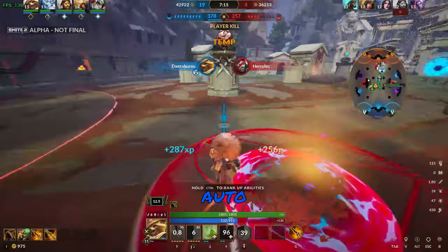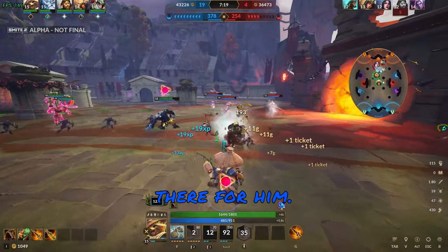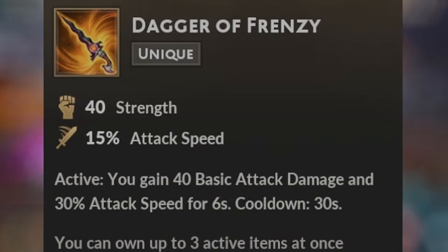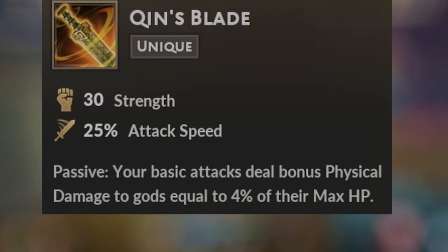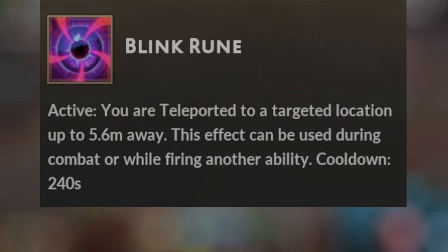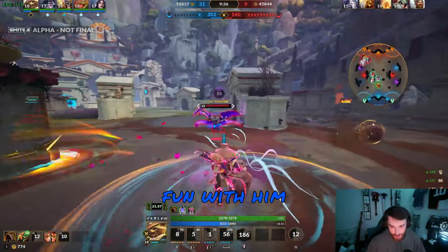I've been mainly doing a strength and auto-attack build for Danzaburou, but there's definitely good intelligence builds out there for him. The items I like to go are Boomba's Cudgel, Devourer's Gauntlet, Dagger of Frenzy, Hastened Vitalis, Kinn's Blade, Brawler's Rune, and the Executioner. The relic is Blink Rune. Make sure you give the legendary Tanuki a try in your next match, because I'm definitely having fun with him right now.